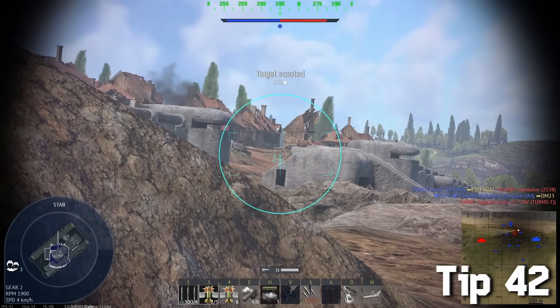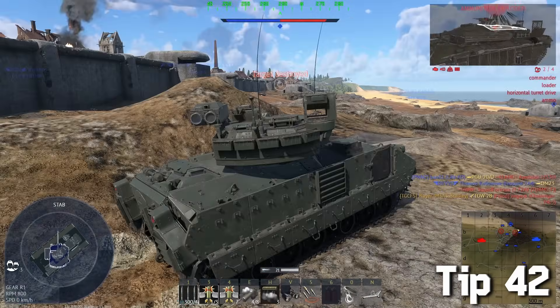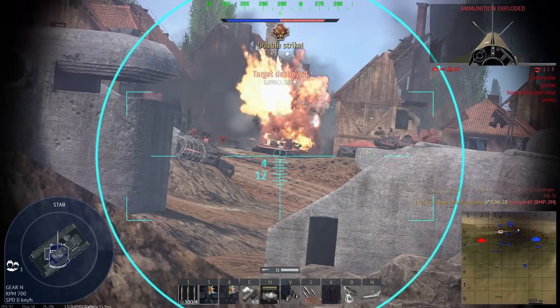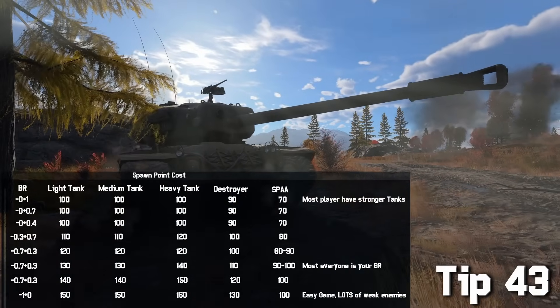Some tanks have ATGMs that blow up from above downward, so they can be very effective when taking out campers or players hiding behind cover — at least in theory. They usually don't deal any damage at all though, so it's kind of annoying.